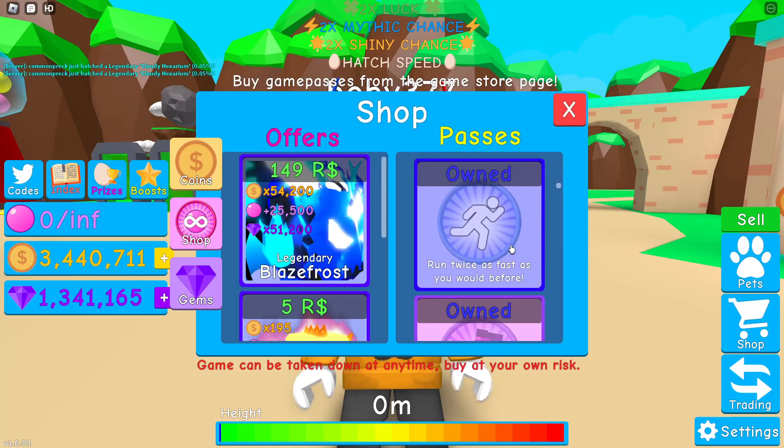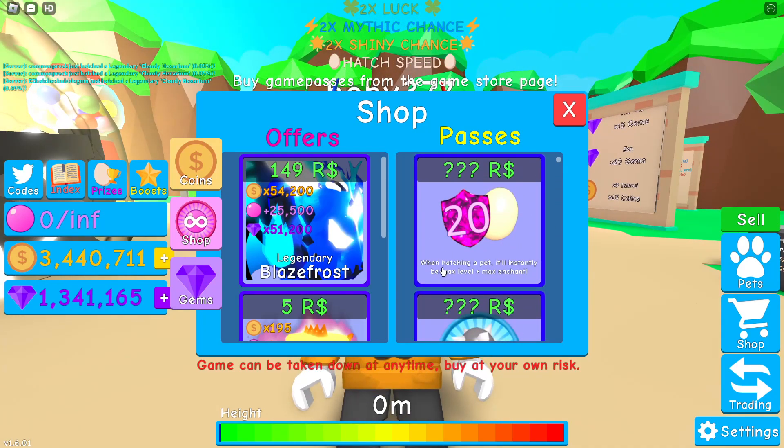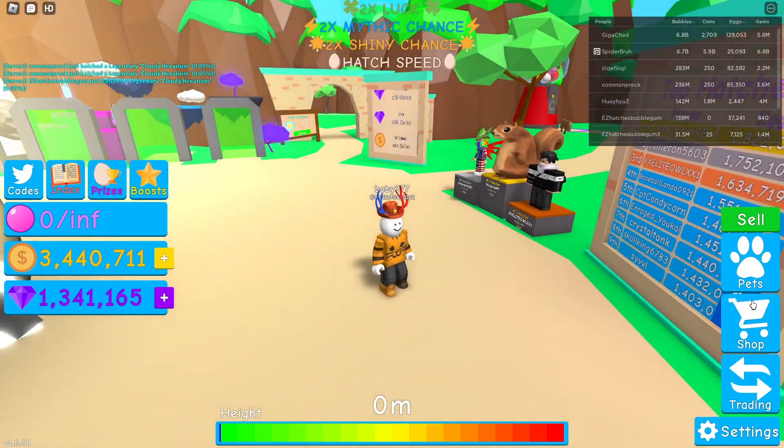Also, all the previous game passes that were in Bubblegum Simulator are given to you for free. However, there are some new ones, like when hatching a pet or instantly maxing level - I think you have to have some setting for that, I'm not entirely sure.